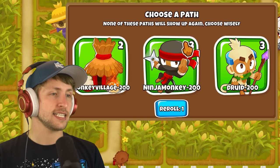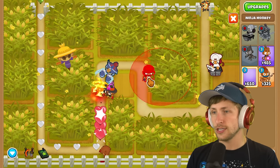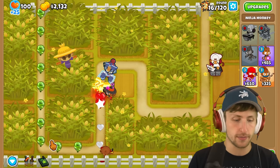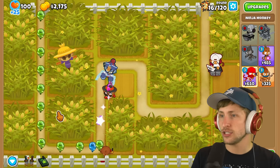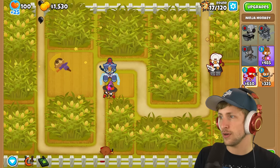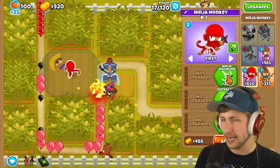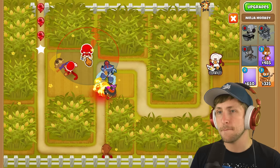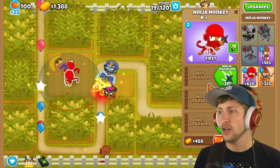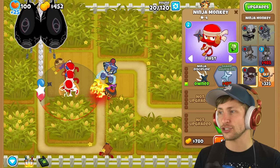Ninjas! Nice - I can do ninjas, ninjas will work. Do I just put all of my ninjas here? The problem is the boss just literally jumps, right? So I don't even know what's the best option here. I guess I'm going to remove this one for a thousand dollars. We're going to put this guy here and then I can get ninja discipline, seeking shuriken - but man, this is going to be Phase on this map. Particularly with not being able to have that much of a setup, that's going to hurt. Let's see if we can actually beat Phase.